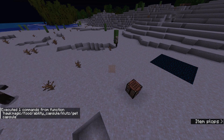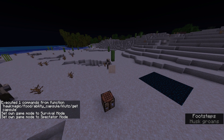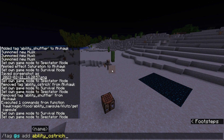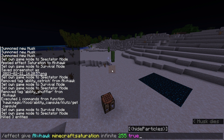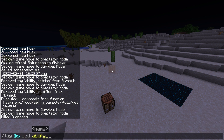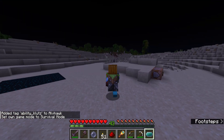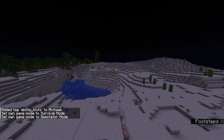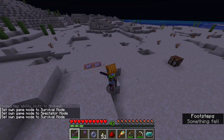Then there's Float. This is like a similar ability to frog. I have the ability class and now I don't take any fall damage.